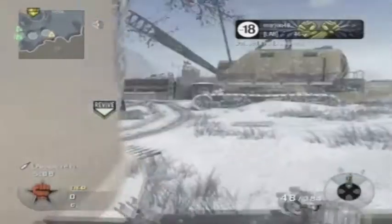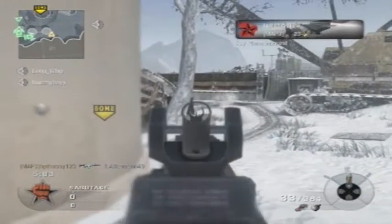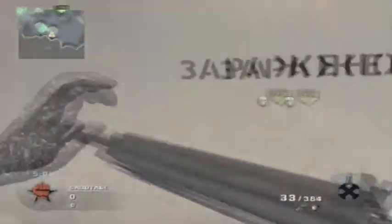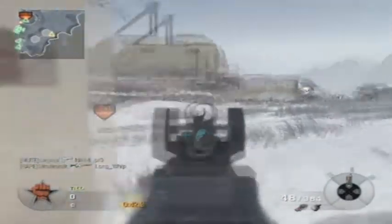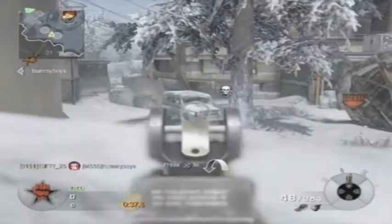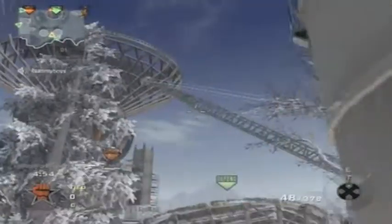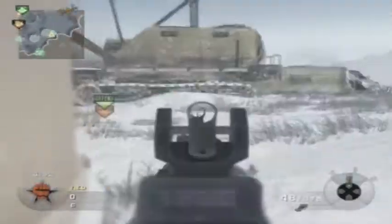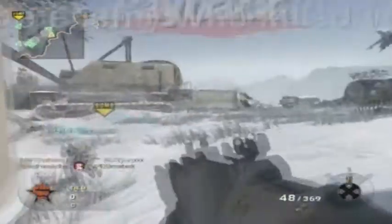Just get the defuse on the bomb. I put three bursts into that guy and he's still alive. Chuck a nade right over onto the bomb — get absolute trash results. Somehow I get a one-burst kill on that guy over there. Chuck another nade over the little dish. See a guy camping down there — gave me a headshot.